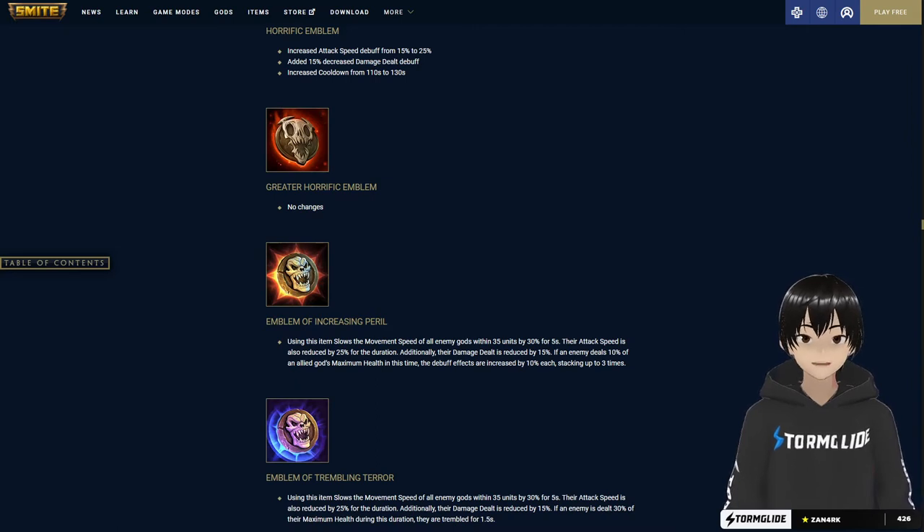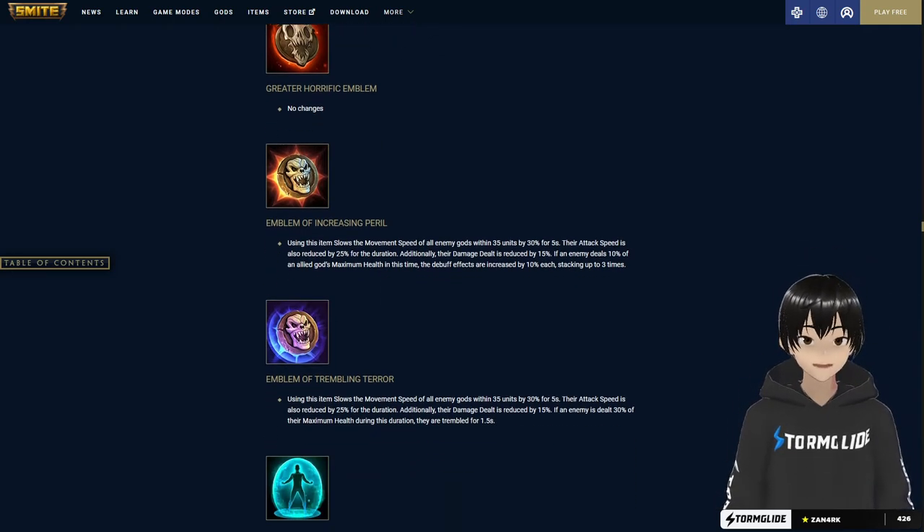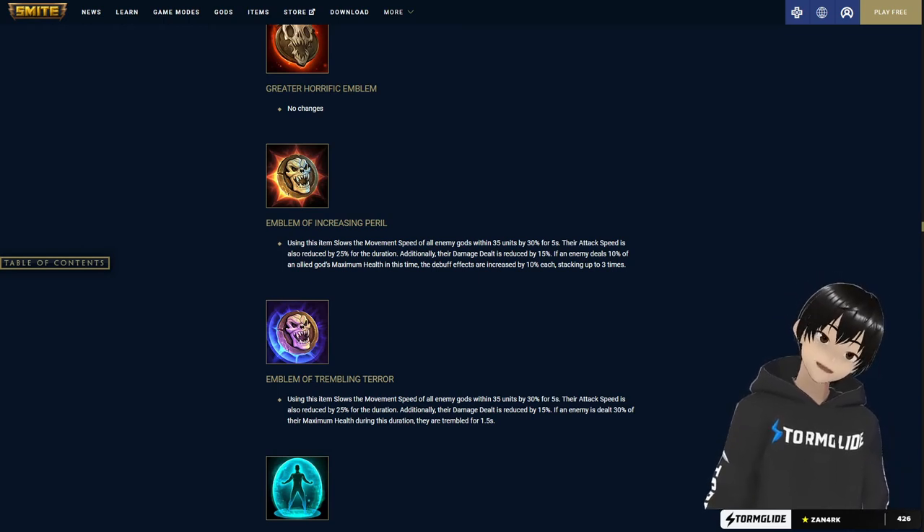Emblem of Trembling Terror slows movement speed of everybody in 75 units by 30 percent for five seconds, reduces attack speed by 25 percent, and reduces damage dealt by 15 percent. If an enemy deals 10 percent of an allied god's maximum health during this time, the debuff increases by 10 percent per stack up to three times. The other version trembles enemies for 1.5 seconds if they deal 30 percent of their maximum health during the duration.